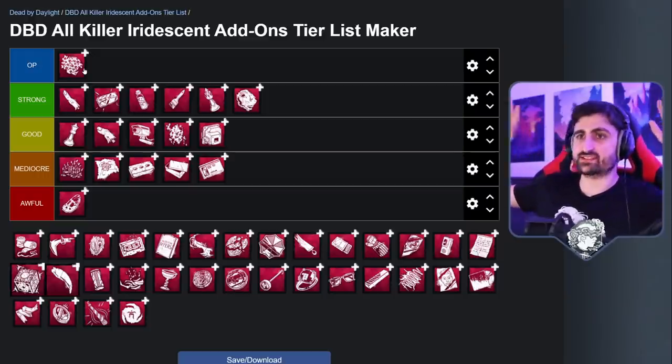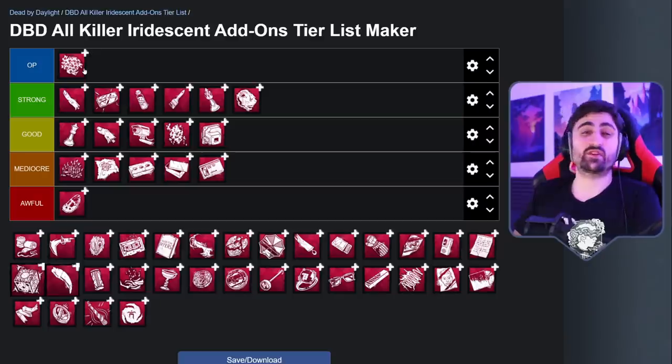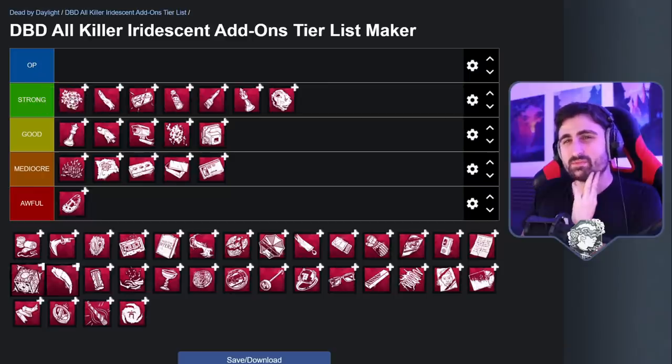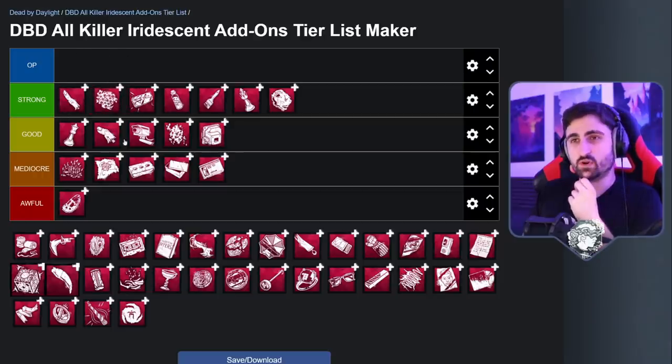If you practice a lot and make a build around the other Hag iridescent — which requires you to look at the trap you want to teleport to with a 15-second cooldown — especially if survivors are not aware of it, I think this add-on is very, very broken. Being able to teleport on command across the entire map is just stupid. You can teleport as someone unhooks and hit them with Make Your Choice. You can teleport from one exit gate to another and keep setting traps, making it very difficult for survivors to escape. You can keep strong totems like Devour Hope and defend them anytime someone is near. It enables some very sleazy gameplay, and it can also be used with the Rusty Shackles so that when you do teleport, they don't quite realize it. Because there are some downsides, I'd put it in the strong category, but it definitely borders OP.